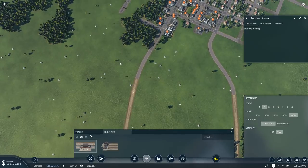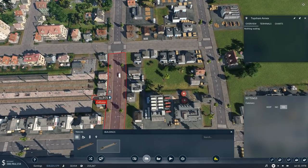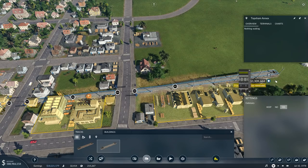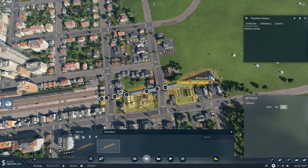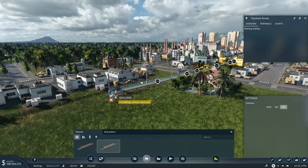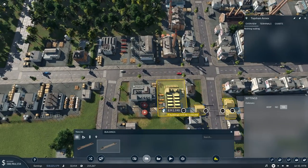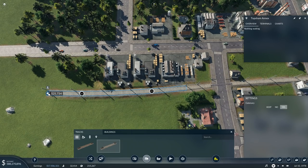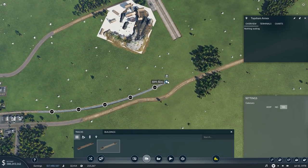We'll go with the 320-metre one. Do you ever do something so amazingly smart and just think to yourself — you're a freaking genius, like, we are not worthy to be graced in your presence? That's how I feel right now building these. Actually, why am I bridging it? I don't need to do that. Cancel all of that. If I just get out of this and come back into it, I should be good. Okay, so this is the cargo line — I'm trying to keep it away from the factories. We're not doing anything with the passenger line just yet.